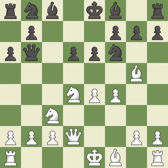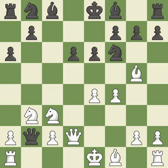Qd2 develops the queen and prepares queenside castling. Qxb2 captures the b2 pawn and attacks the rook on a1. Nb3 retreats the knight to block the b-file and threatens to trap the queen with a4 and Rb2. Qa3 retreats the queen in order to avoid being trapped on white's next move. Bxf6 captures the knight and doubles black's pawns.